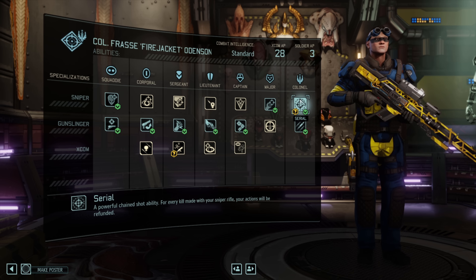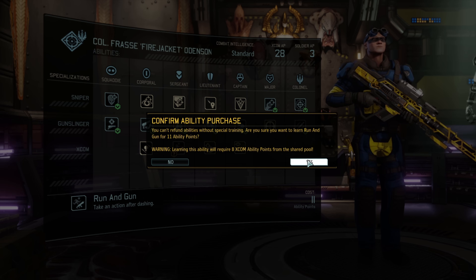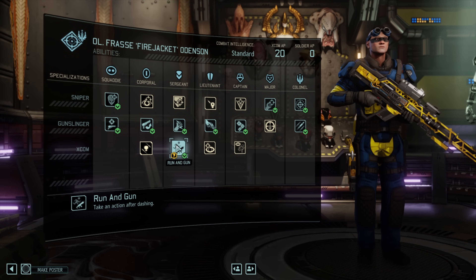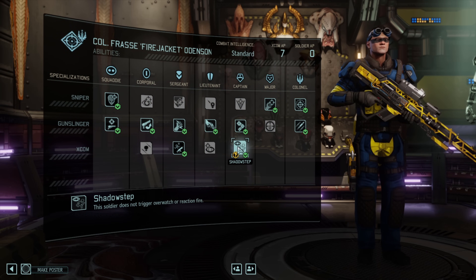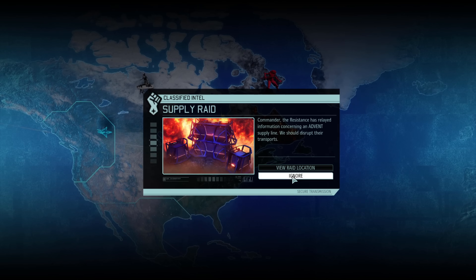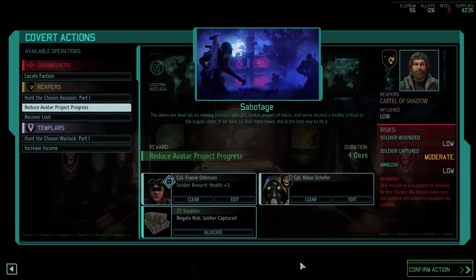We start scanning on the world map and get a free engineer. A dark event is countered, which is nice. Then we get the biggest turning point in this run: the Training Center is online. This is where Frost goes above promotion, as we can get abilities outside of his class tree. First we get Serial — every time we kill an enemy with our sniper we get our action refunded, very powerful especially with Fanfire. We also get Run and Gun so we can take an action after dashing — the same ability the Ranger class gets. Then we get Shadow Step, a passive that means we no longer trigger overwatch or reaction fire.